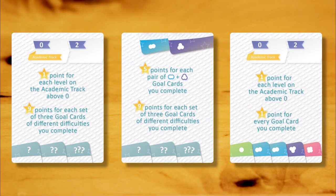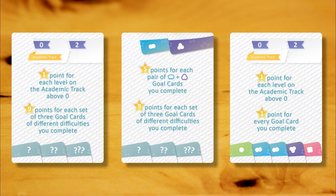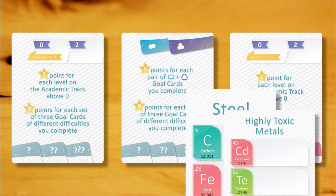And finally, you can earn points from your agenda cards. Each card has two objectives on it. If you finish either or both, you get the points indicated. Some objectives let you score points for the goal cards you've completed. In this case, each goal card you've claimed counts towards only one objective.